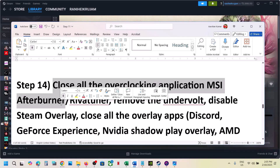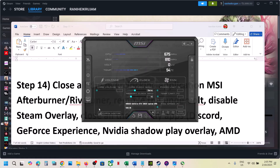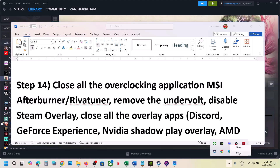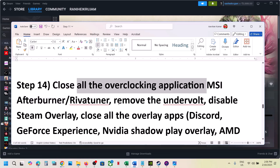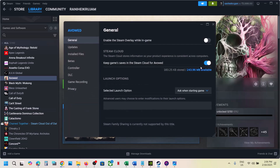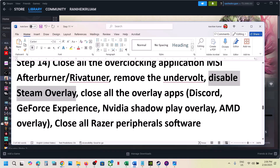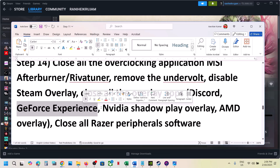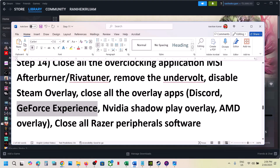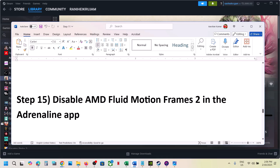Close all overclocking applications. If you're running MSI Afterburner or RivaTuner, right-click and close them. Close any other overlay applications as well. If you've applied an undervolt, remove it and launch the game. Also disable Steam overlay: right-click the game in Steam, select Properties, and turn off 'Enable the Steam overlay while in-game'. Turn off Discord overlay, GeForce Experience overlay, and in the Nvidia app go to Settings and turn off the Nvidia overlay. Close all overlay applications and then launch the game.